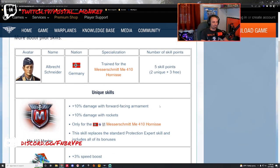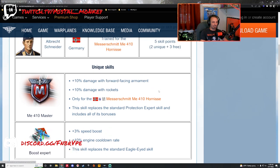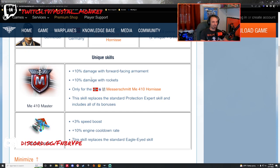So Albrecht Schneider comes with five skill points. Two of them are going to be unique and then you get three free on top of that. The first unique skill is going to be replacing your Protection Expert skill. That's the one that kind of throws me off. The Protection Expert skill is not something that I personally keep on my ME-410. I tend to maximize the speed and the damage output. So having the Protection Expert skill is a little off for my builds.